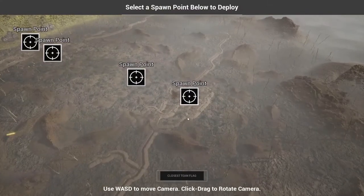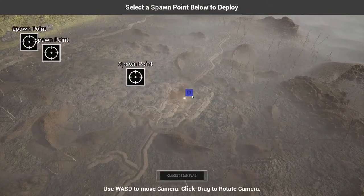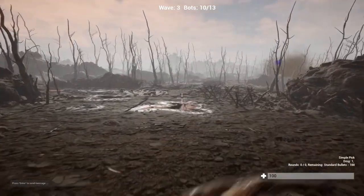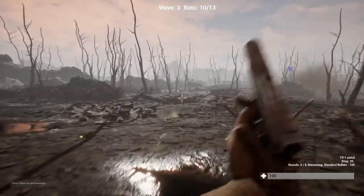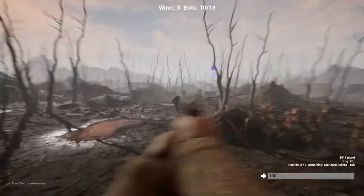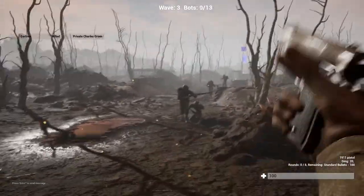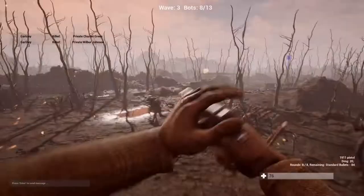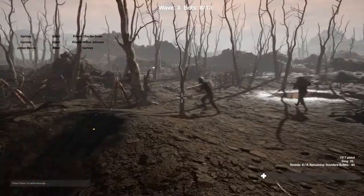I died — okay, let's spawn right here. They're dropping — oh okay, I took that point, so hopefully we can capture that. I have a pistol — this is kind of neat, a 1911. Okay, let's see if I can wreck some people with this. Oh this thing is nice — yeah, that worked pretty well.